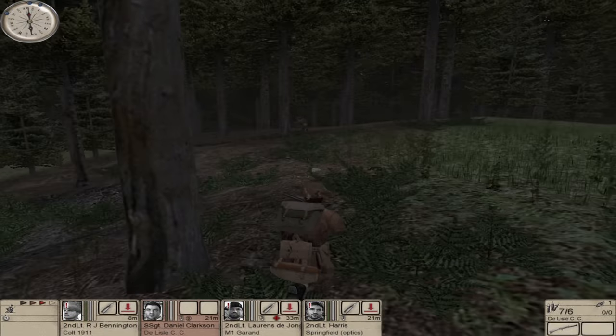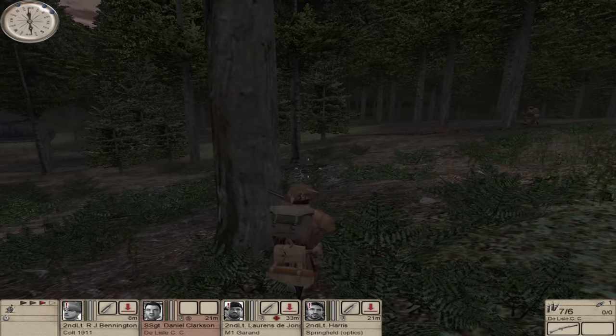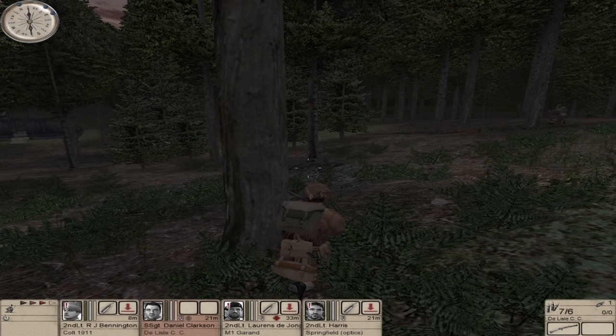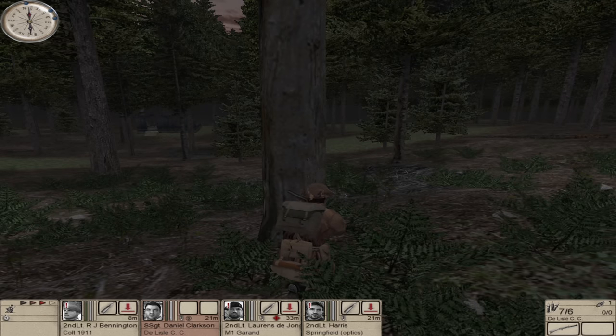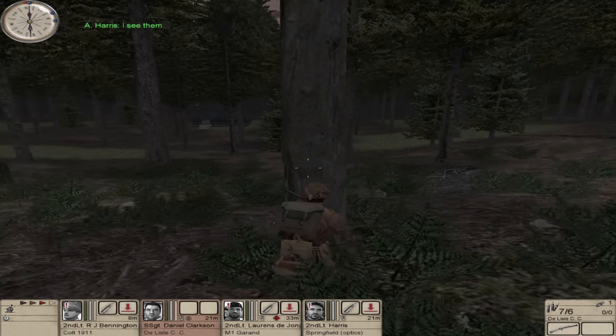Welcome back. We've got a different change of personnel today. RJ Benton is leading the group once again. We've got Daniel Clarkson, who's come in as second — he's our stealth specialist. We need a stealth specialist to lay sabotage and bombs, especially since they've got the best troops available. We've got Lawrence De Jong, as always, and Harris, our sniper.